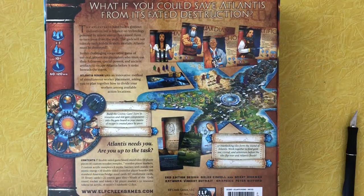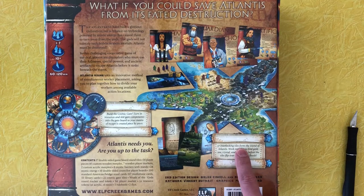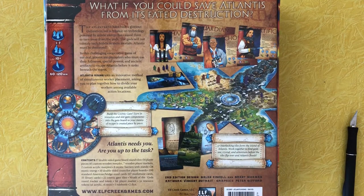In this challenging cooperative game of survival, players are counselors who must use their followers, special powers, and ancient artifacts to escape Atlantis before it sinks beneath the waves. Atlantis Rising uses an innovative method of simultaneous worker placement, asking you to plan together how to divide your workers among available action locations. 37 interlocking tiles form the island of Atlantis. Work together to find gold, ore, crystal, and Atlantium before the tiles flip over and Atlantis floods.